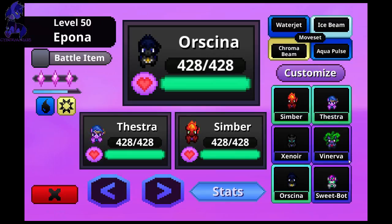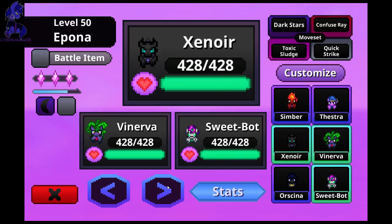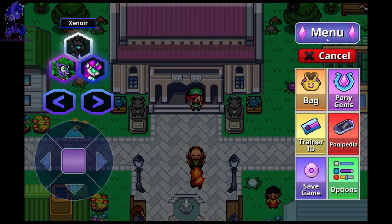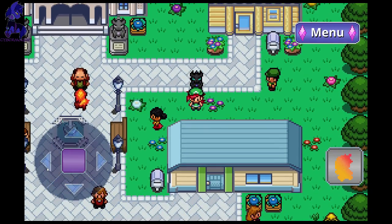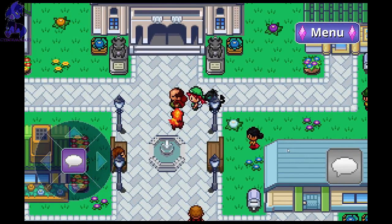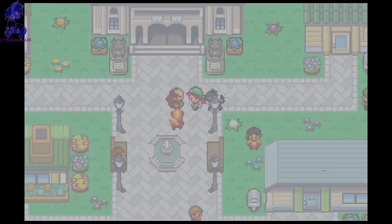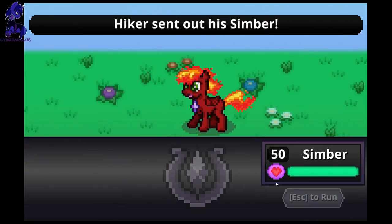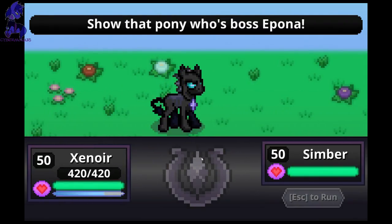Pony gems — Xenior, Sweetie Bot, and Vinevera. I'm not a big fan of Vinevera because every time I use Vinevera, I remember from the other demos it would crash my game. I don't see that happening in this one, hopefully. But there's always that fear. Simber's cries can be very ear-piercing — very high-pitched. I like it though.